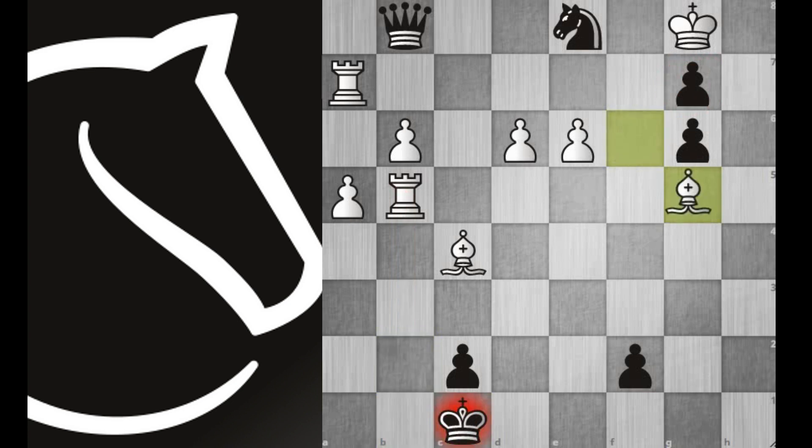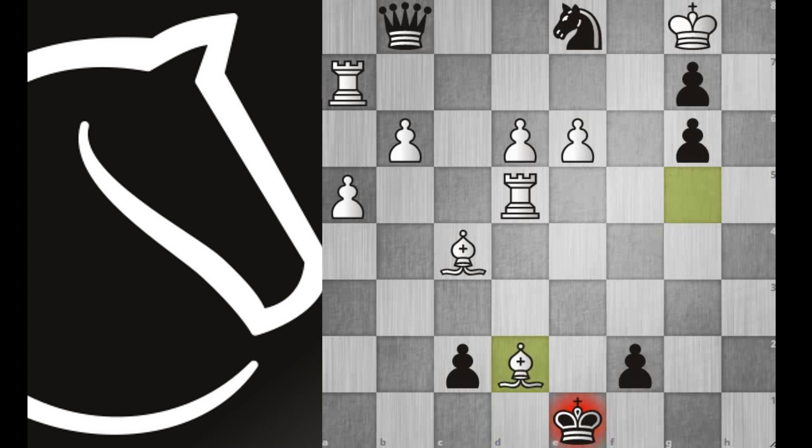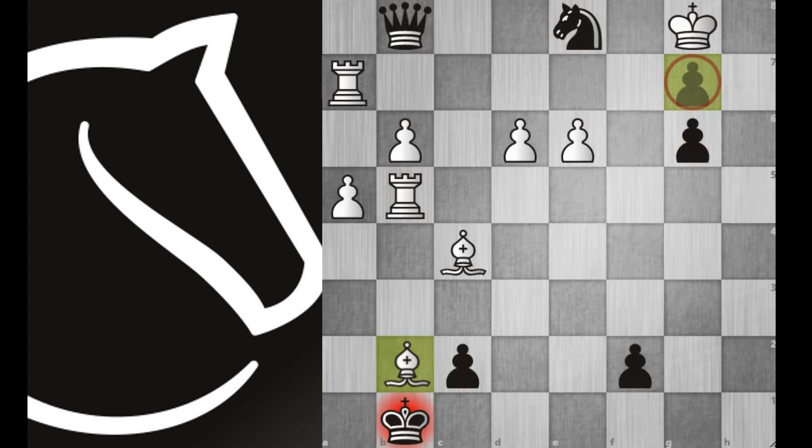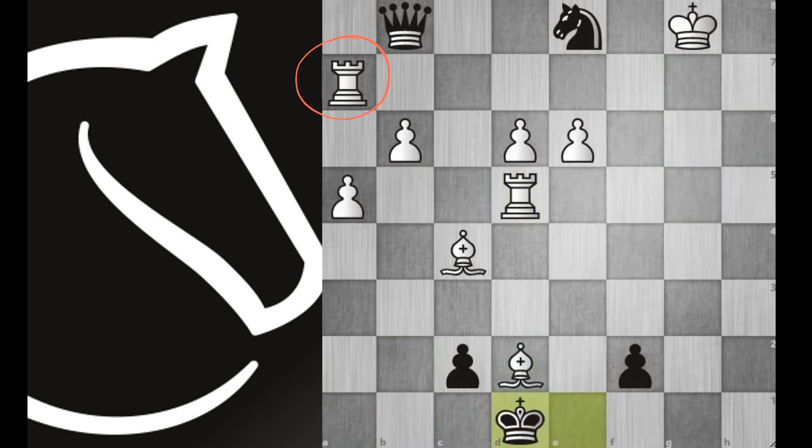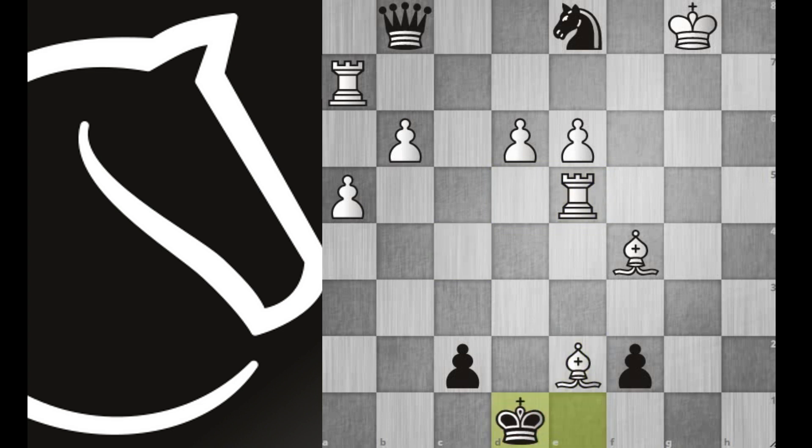Here you should ask this question: why do we have to capture all of the pieces across the board with that windmill? Because we have to clear the way for that trapped rook on a7, so that it can deliver a checkmate as a revenge for getting trapped there.